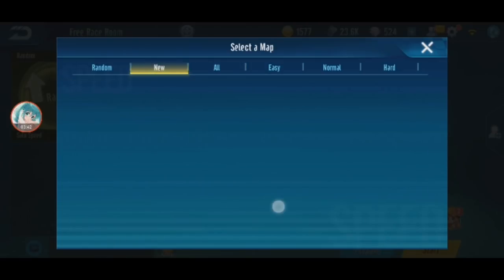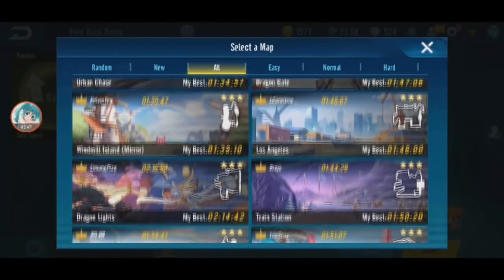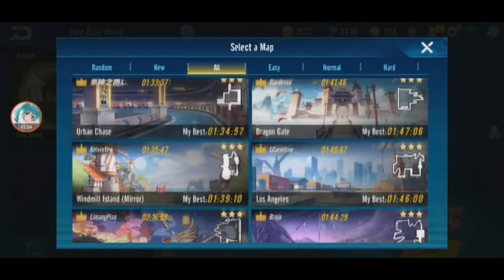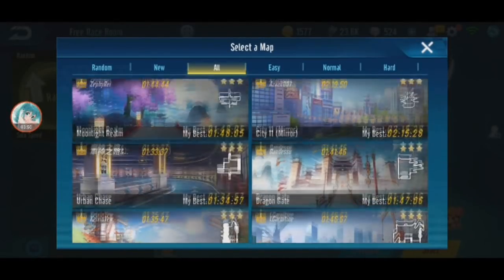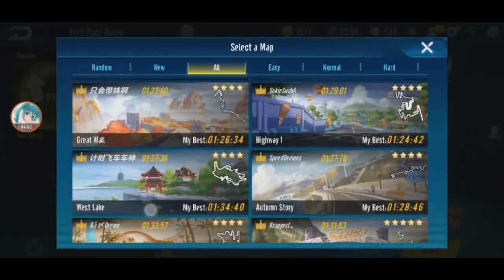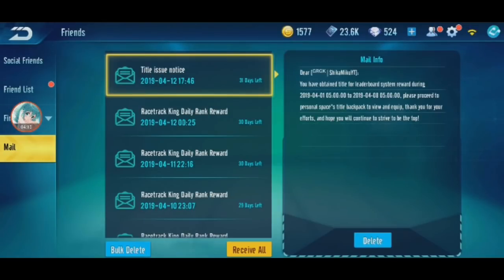The new maps are not added yet - let's check. No new maps here. Train station is there. Where's Westlake? There is Great Wall. So no new maps yet. There's a title notice: you have obtained a title for the leaderboard system reward - please proceed to your personal space title backpack to view and equip.